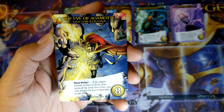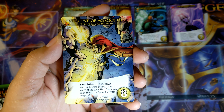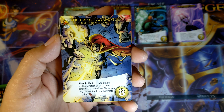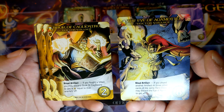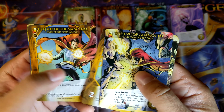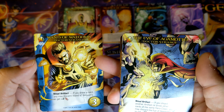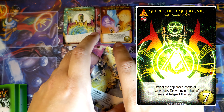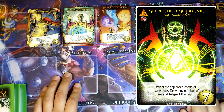The man himself — The Eye of Agamotto, Doctor Strange, 8 cost. Ritual Artifact: if you played another artifact or three other cards of the same hero class, you may discard the Eye of Agamotto to get plus 7 attack. Book of Cagliostro — another Ritual Artifact. Keeper of the Sanctum. And Wand of Watoom, which I really like the way it looks. I like this better than the Illuminati one we got back in — was that Secret Wars? Yeah, that was probably Secret Wars Volume 1.